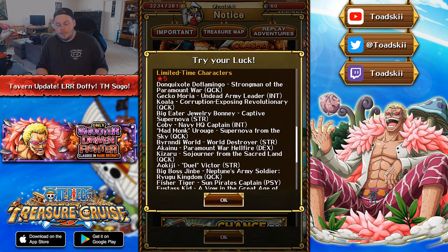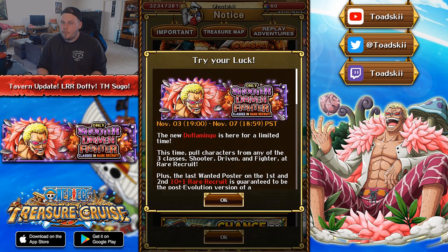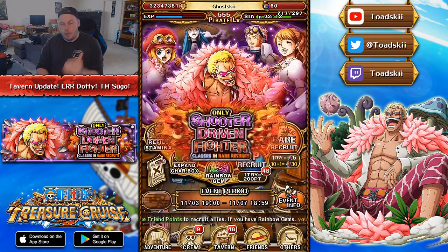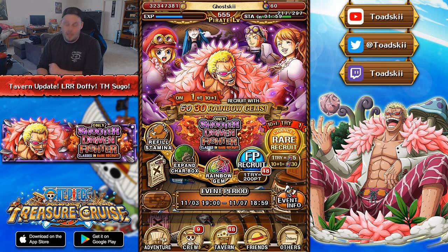These are all the Limited Rare Recruit characters available on this banner. Should you be pulling on this? Probably not. But if you're looking for some of these Limited Rare Recruits — especially if you don't own Kobe, Dofi, or Koala — this might be a good opportunity to spend 30 gems and potentially get one. Pudding is also very new, so if you didn't get her from the Sanji Sugo Fest, you could get her here at max special level. I honestly would suggest not doing that, though.